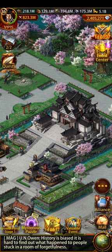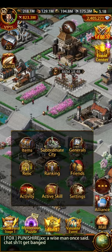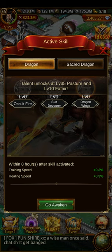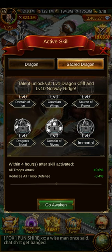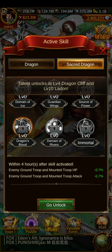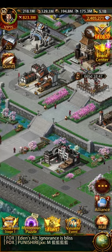I think that's pretty much it — except there are a couple more things. Active skills: the normal dragons don't have active skills that improve your buff, but the Sacred Dragons do. Norway Ridge has an all-troops attack buff — I don't know exactly what it goes to since I don't have it, but the other sacred dragons likely do something as well.